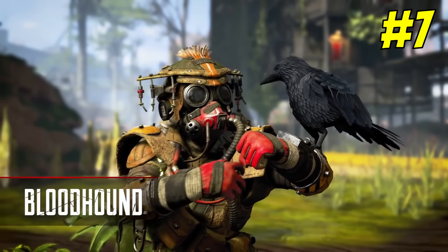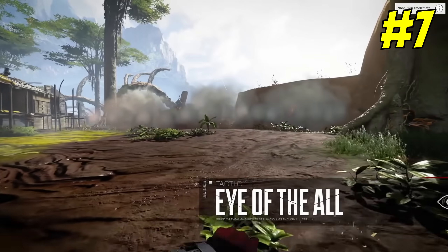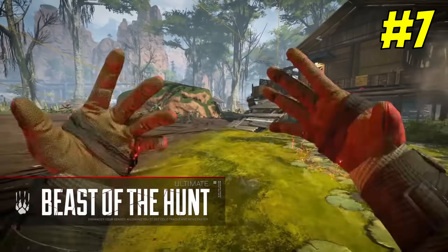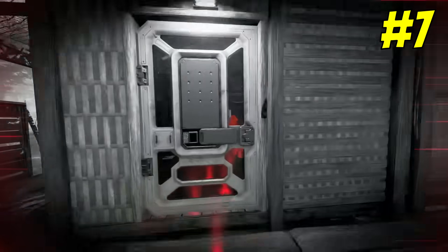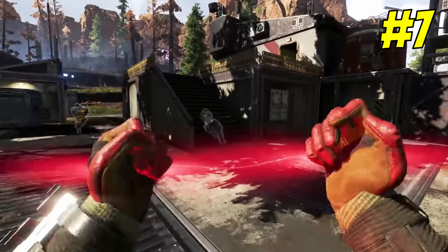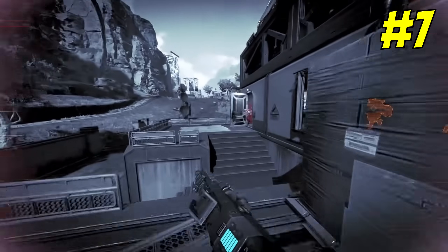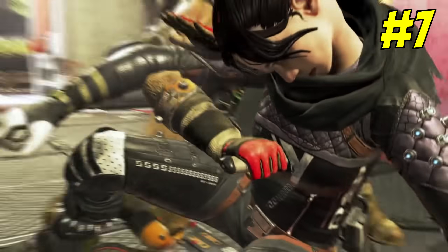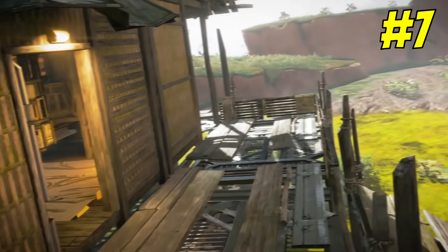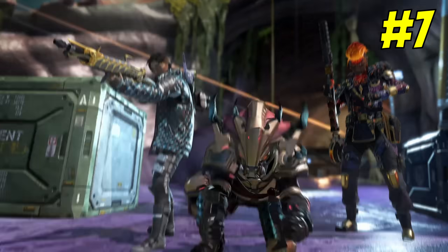Number seven: in the first two seasons, Bloodhound was not nearly as good as they are now. The scan was static, so you could only get a brief glimpse of where the player was, and it wouldn't actively track them for a few seconds like it does now. The time it took to scan and use their ultimate was much longer. The speed boost from the ultimate wasn't as fast, and it wouldn't tell you how many enemies were scanned at the top of the screen. It wasn't until season six where Bloodhound became very popular — that's when they made the scan and the ultimate much better, and Bloodhound has remained a very strong pick since then.